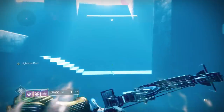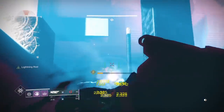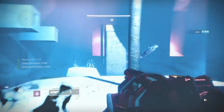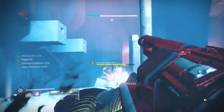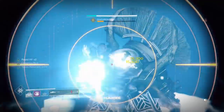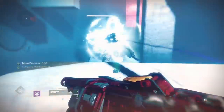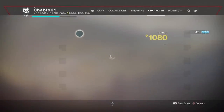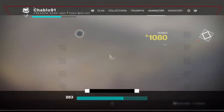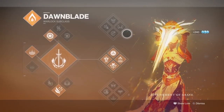Now we're at the final room. We didn't have a super but we can use Oppressive Darkness and some grenade launcher shots to clear, then do a healing rift. Once done with this we switch to top tree Dawnblade - it's the best class for the jumping puzzle. We put a sword on but we're not required to use heavy ammo on anything really.